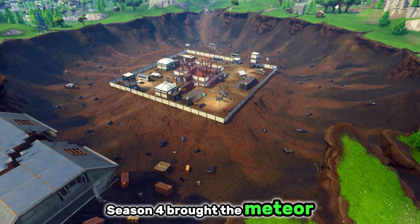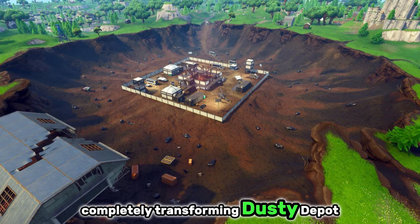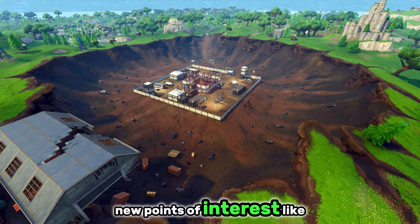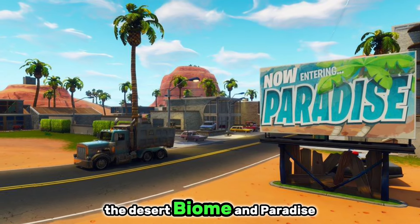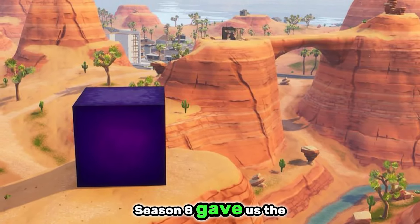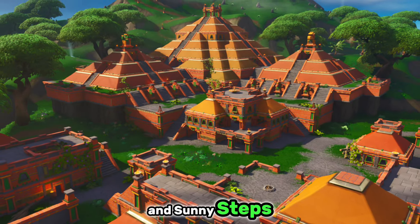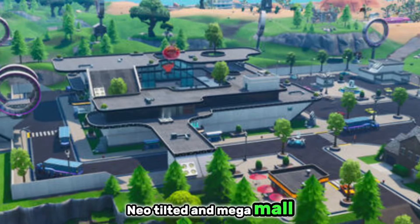Season 4 brought the Meteor Crash and Dusty Divot, completely transforming Dusty Depot. The superhero theme brought in new points of interest like Risky Reels. Season 5 then introduced the Desert Biome and Paradise Palms, along with the mysterious cube known as Kevin. Season 8 gave us the Volcanic Region and locations like Lazy Lagoon and Sunny Steps, then Season 9 brought futuristic Neo Tilted and Mega Mall.